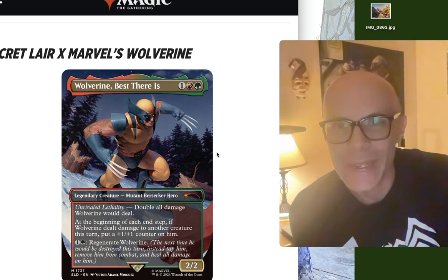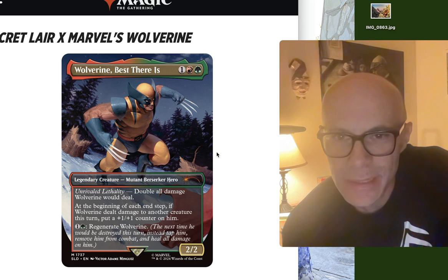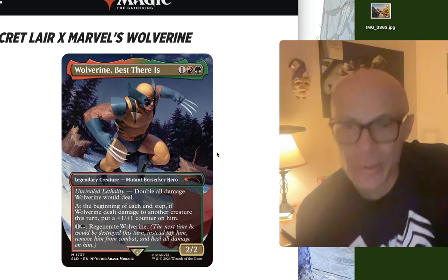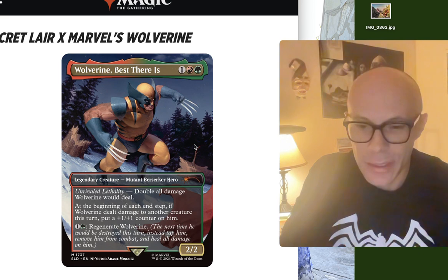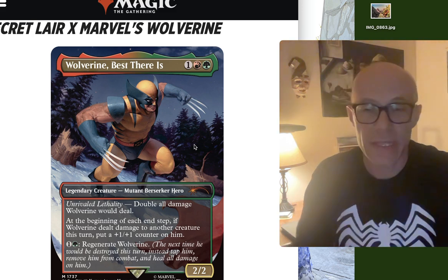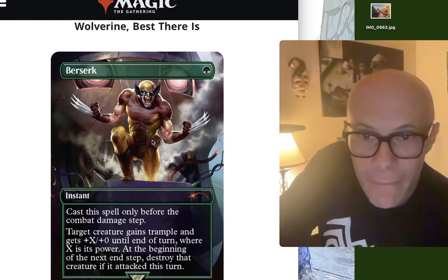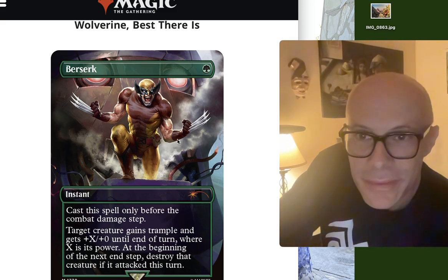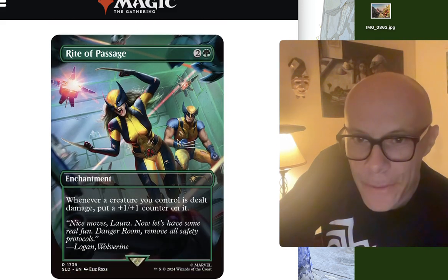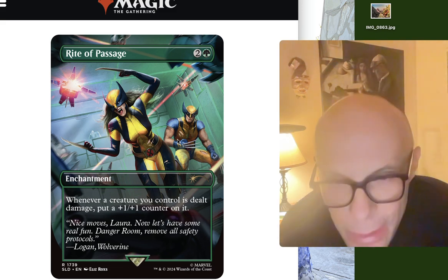Secret Lair Marvel's Wolverine. Wolverine, Best There Is — legendary creature, Mutant Berserker Hero. That's so sick. Unrivaled Lethality: double all damage Wolverine would deal. At the beginning of each end step, if Wolverine dealt damage to another creature this turn, put a plus one, plus one counter on him. Loving the art — it's a lot of digital painting, but it looks really good. Wolverine looks pretty darn awesome here in his brown and yellow 70s suit. Berserk is an instant — cast this spell only before the combat damage step. Rite of Passage: whenever a creature you control is dealt damage, put a plus one, plus one counter on it. Nice moves, Laura.